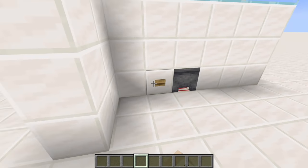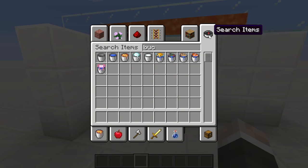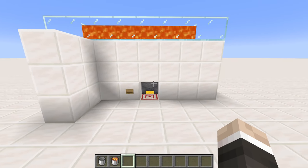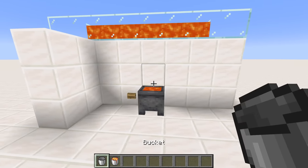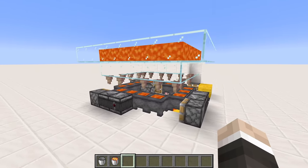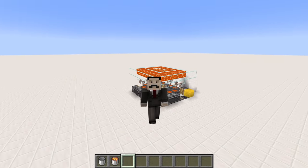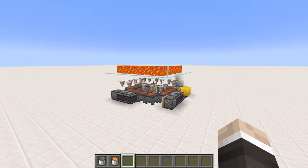This utterly, utterly pointless build that I constructed back in 2013 now actually has a purpose, and it's actually pretty cool. This is a really neat way to store a large quantity of lava without having it visible. I know I've said this a bunch in this video, but I kind of want this in my base. I think this means it can't possibly be rated as a pants, and I'm happy with that, because the original definitely was firmly pants. And on that note, let's move on to the next.